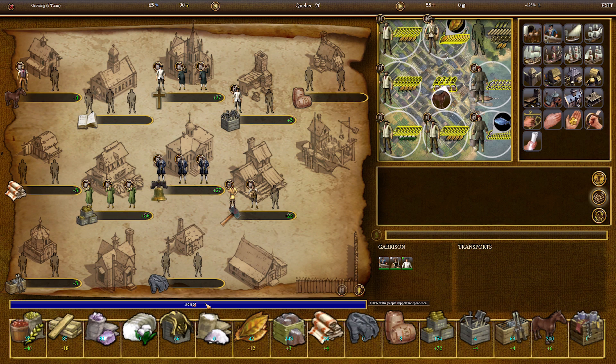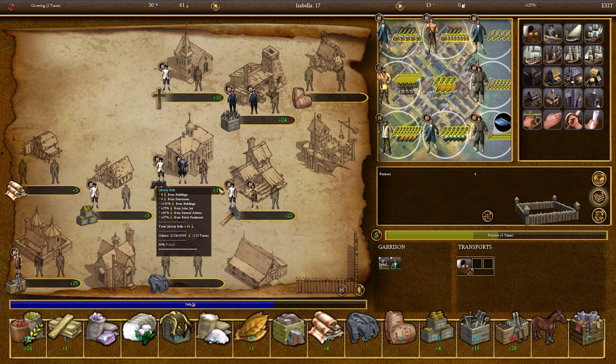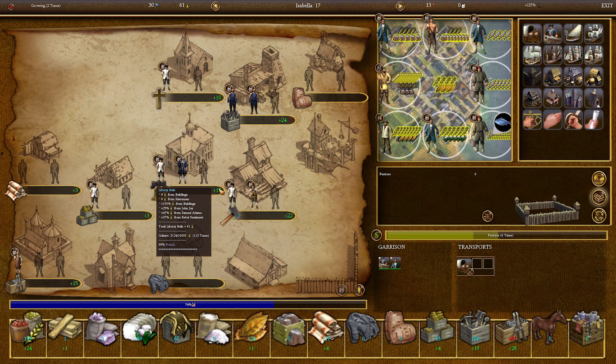Tip 7: Rebel Sentiment raises the resource output without increasing the resource input. This alone makes Elder Statesmen incredibly useful through the entire game, as they not only excel at generating Liberty Bells to get political points for Founding Fathers, but the Rebel Sentiment itself will grow your economy. You can hover over any resource output in your city with Rebel Sentiment to see what your actual output is and how much of it is being increased by Rebel Sentiment. Keep in mind that the more citizens live in a city, the more Liberty Bells that city needs to produce to keep raising Rebel Sentiment. Final level production buildings and printing presses are a great way of increasing your Liberty Bell output.